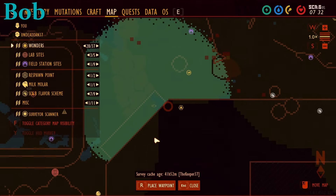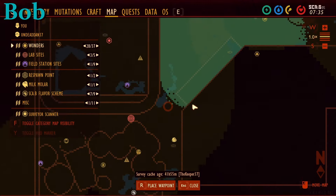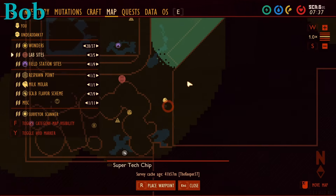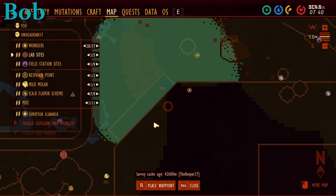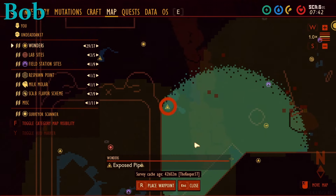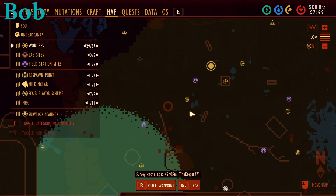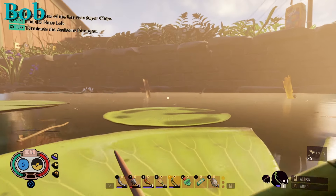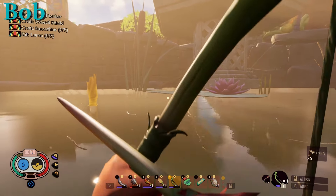To get the ant queen recipes, we need to beat the assistant manager, because I'm pretty sure that's tied to the lab entrance. We never found the lab entrance — maybe we don't need the assistant manager's key card. I know there's a lab entrance in the sandbox and one in the trash area where the black ants are that needs an assistant manager key card. But maybe the haze lab doesn't require it and we just haven't found it yet.